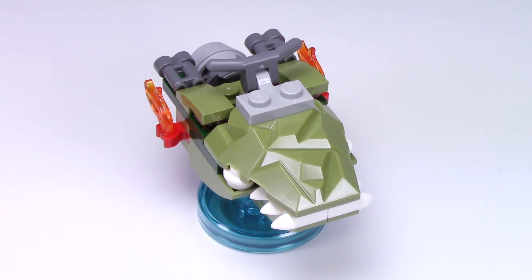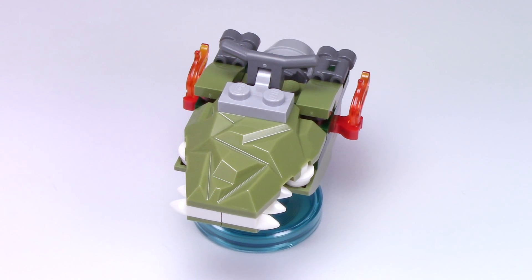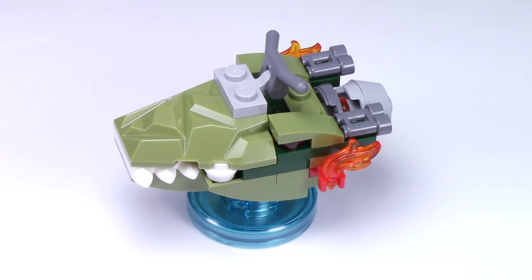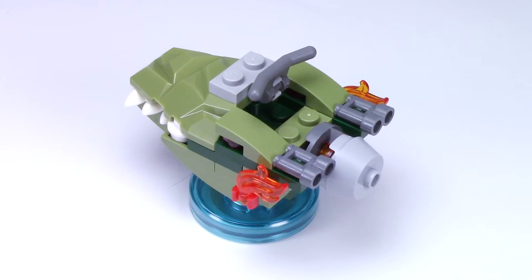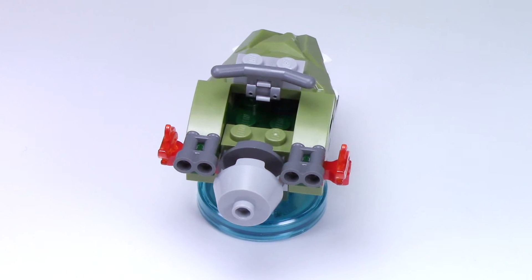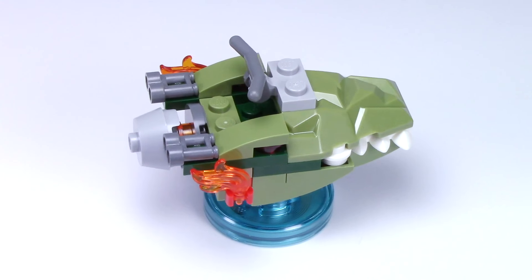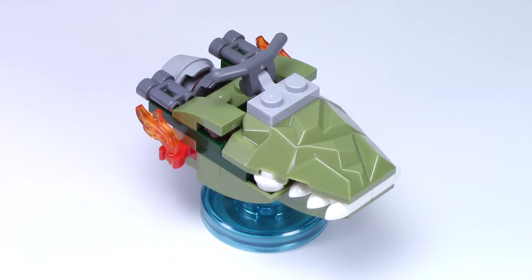Here we have the main build for the Swamp Skimmer. I really like this one because it looks like a crocodile head — we've got the teeth out front, and that top sloped piece has a really nice rock texture which reminds me of the skin of an alligator or crocodile. We can even see two red eyes. At the back, we've got flames poking out and binocular pieces meant to represent exhausts. I really like that light gray piece in the back, which I think is meant to represent the engine. At the very top, there's a handlebar piece, and this really completes the jet ski-like look.